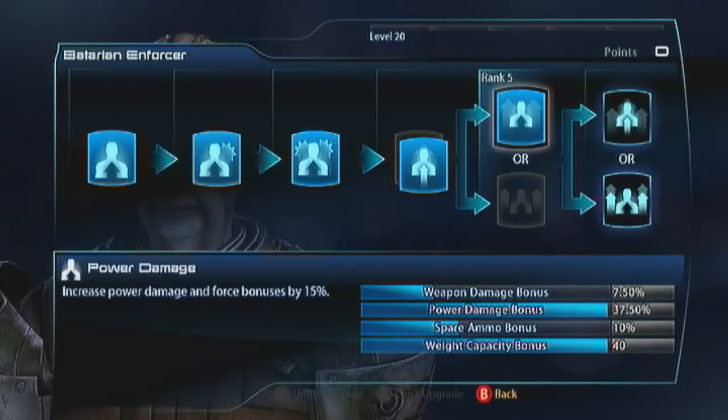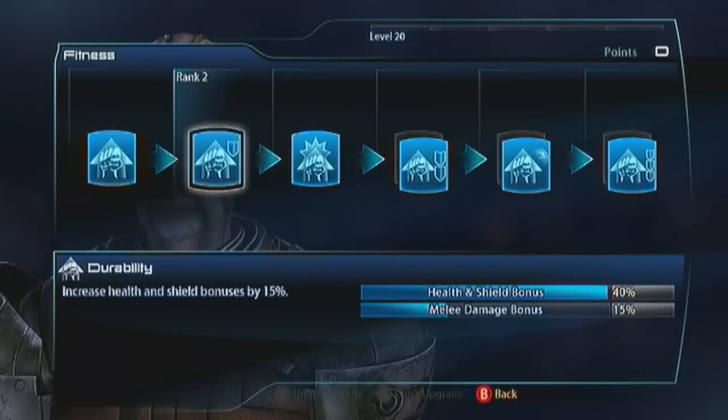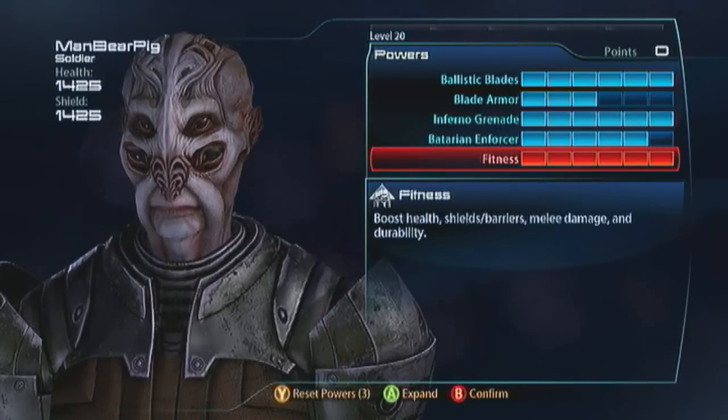For fitness, I don't melee. It's a cool melee, but I just prefer to tank it out. I go with durability, shield recharge, and fitness expert. Look at that — we've got 1,425 health and shields. The Batarians are heavy.